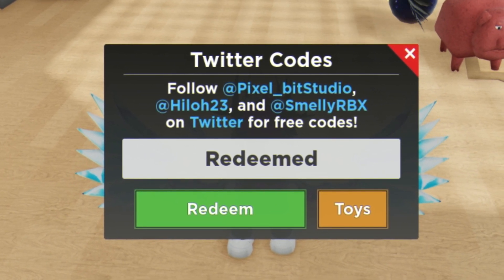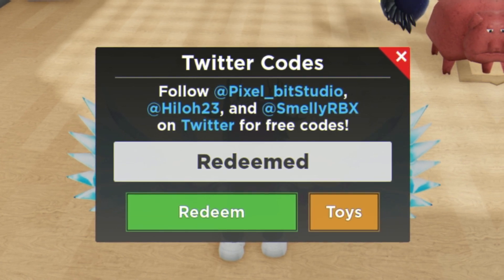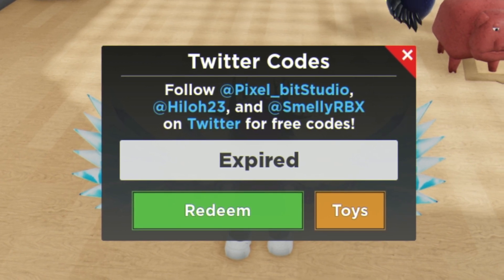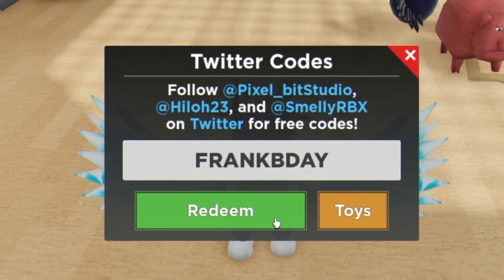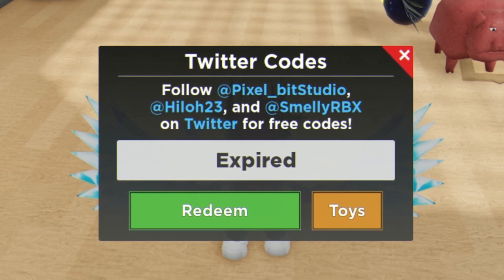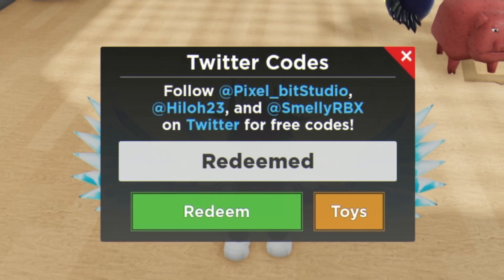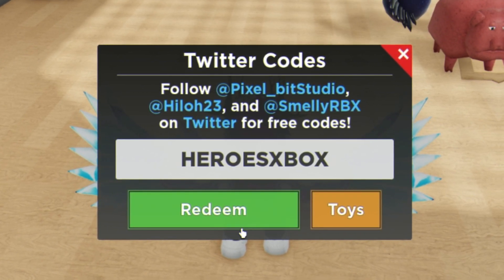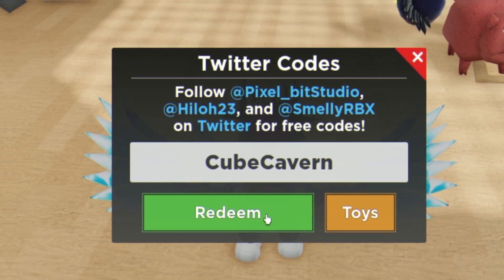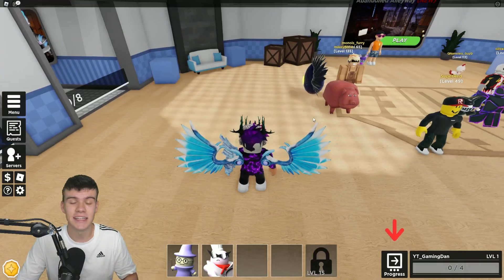Moving on, we're going to redeem the code 'pizza time'. After that we have the code 'Easter 2022' — sadly that one's expired. Next is 'crank b day' — also expired. 'Pixel bit' is definitely always working, so we've redeemed that one. Then we have 'heroes xbox', and finally we're going to redeem 'cube cavern' — click redeem and there we go, giving us a cool skin.